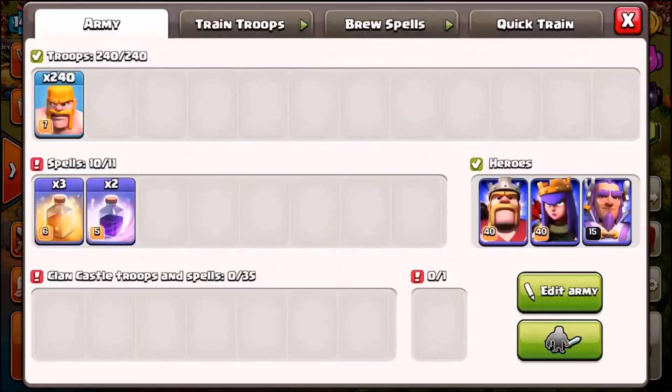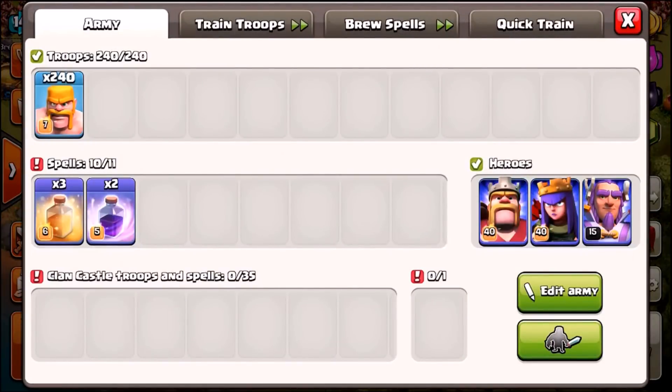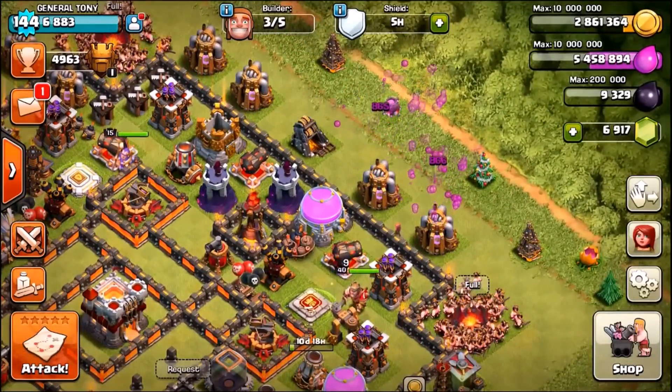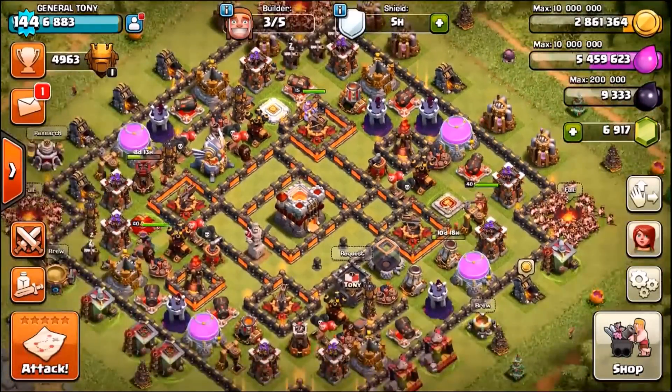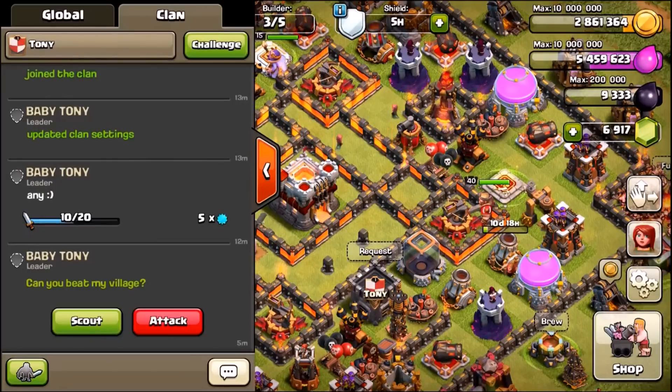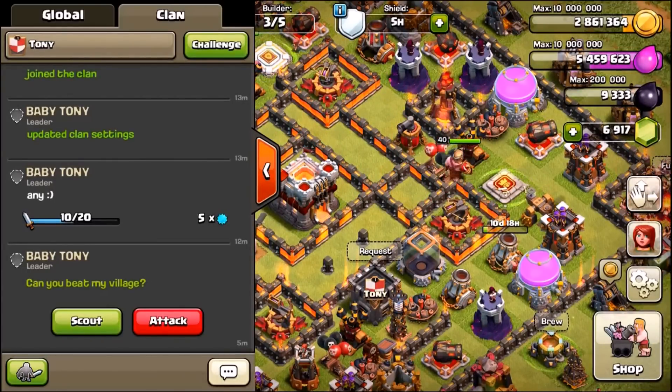So we're about to get into our first live attack — baby Tony is about to be attacked by General Tony. We are using 240 barbarians, we're also going to bring the Barbarian King only, and we're going to use three heal spells and two rage spells to see if the barbarians can make it into the gold base and take down those gold storages, and hopefully get the eagle artillery as well. Don't forget we are doing the 1 million sub giveaway — all you need to do is sub to the channel, leave a like, click the link down below and enter.